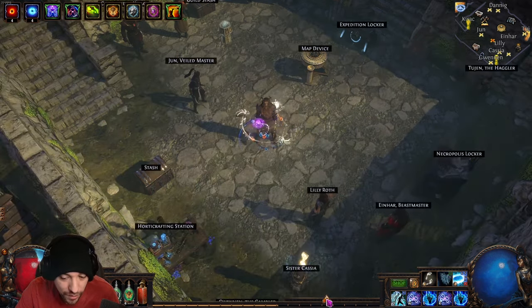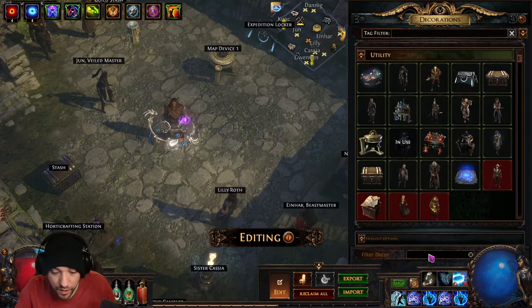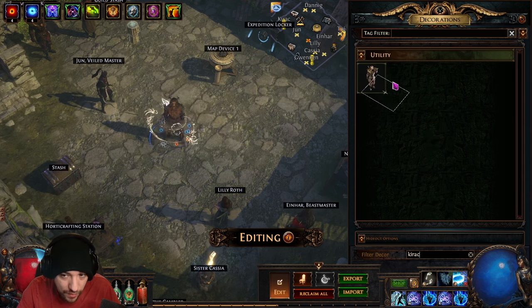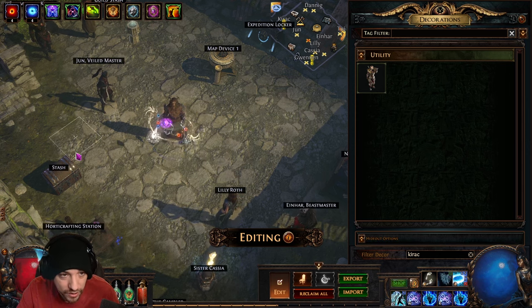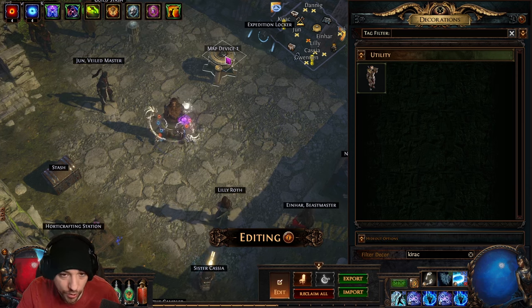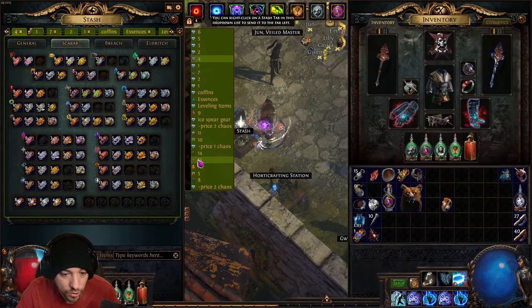Make sure your hideout has everything you need. Go to your hideout, click Edit, then Decorations, and use the filter to search for things to drag in: Kirac for atlas map completion, Lily Roth for gems, June for crafting, Sister Cassia, your stash, guild stash, crafting bench, and a map device. Most players run all their maps from the hideout.